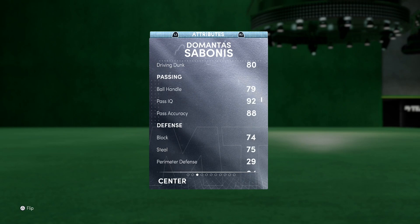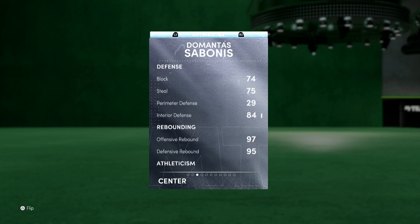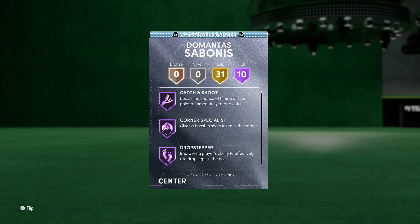With the coach boost and floor general, that three-point rating will be a 90, which is beautiful. The dunking goes crazy — 90 standing dunk and 80 driving dunk. He has a good free throw as well. The playmaking is pretty solid, and if you put a shoe on him plus Hall of Fame floor general, you could theoretically get Sabonis to speed boost. But honestly, why do you need Sabonis to speed boost? He doesn't have the greatest dribbling moves, so there's really no reason to do it.